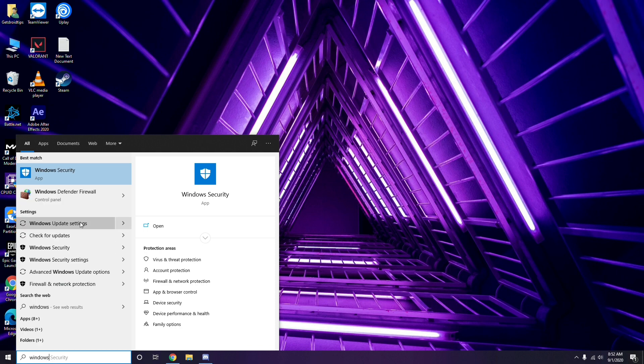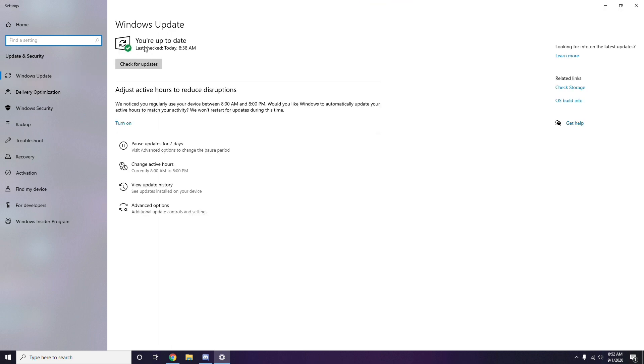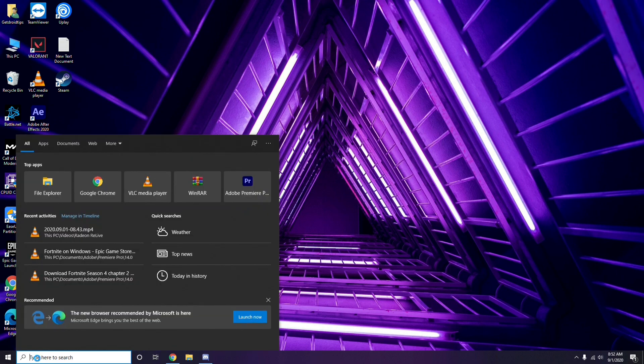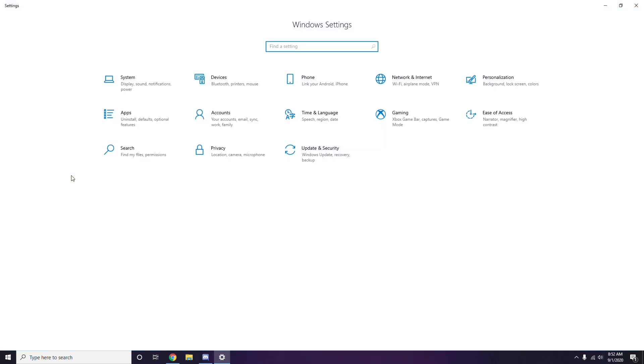Go to Windows Update Settings and if your system is not up to date, go ahead and install the update. Additionally, if a recent Windows update is causing the issue, you may need to uninstall it. To do this, go to the Start menu and search for Settings.